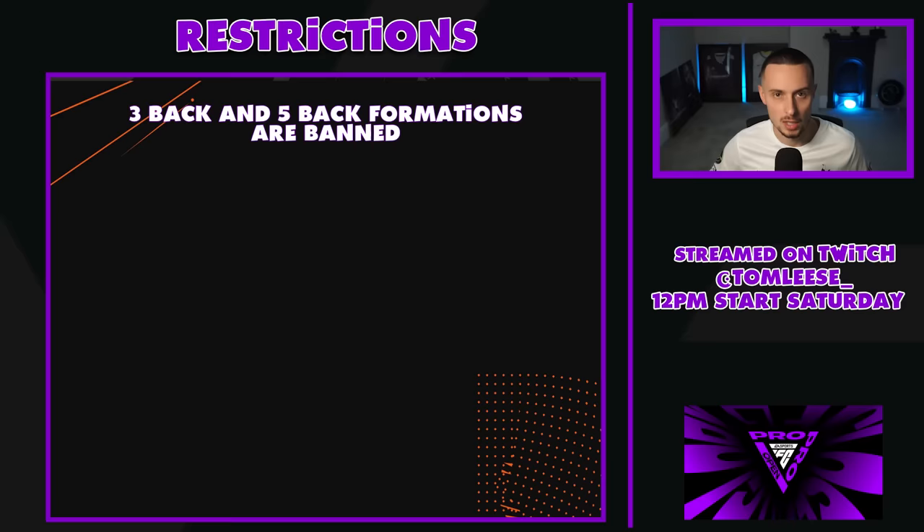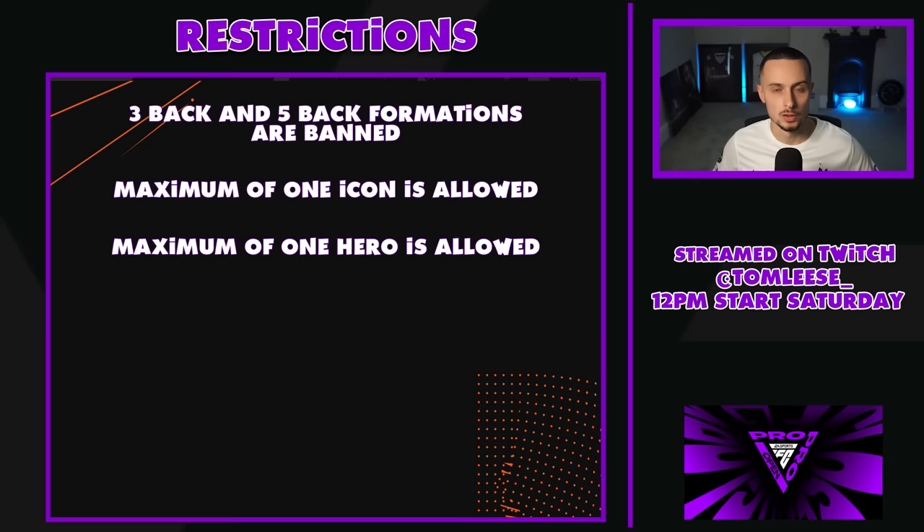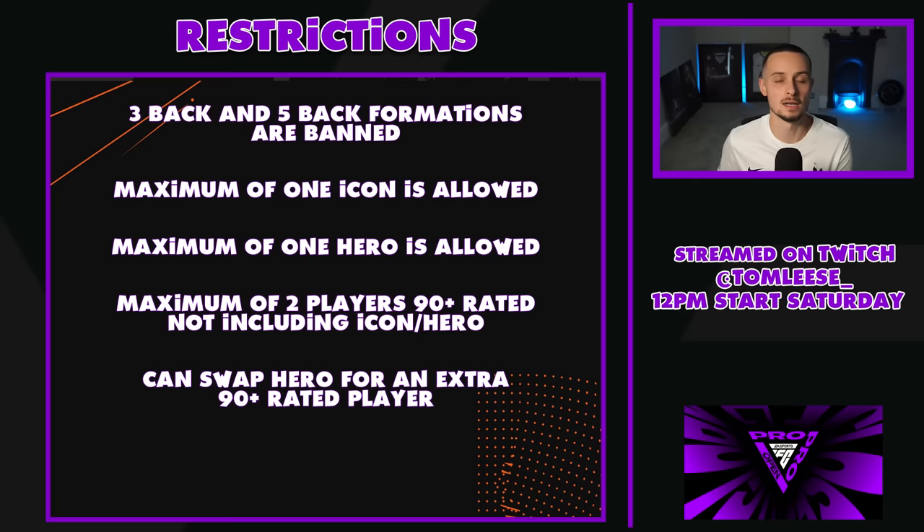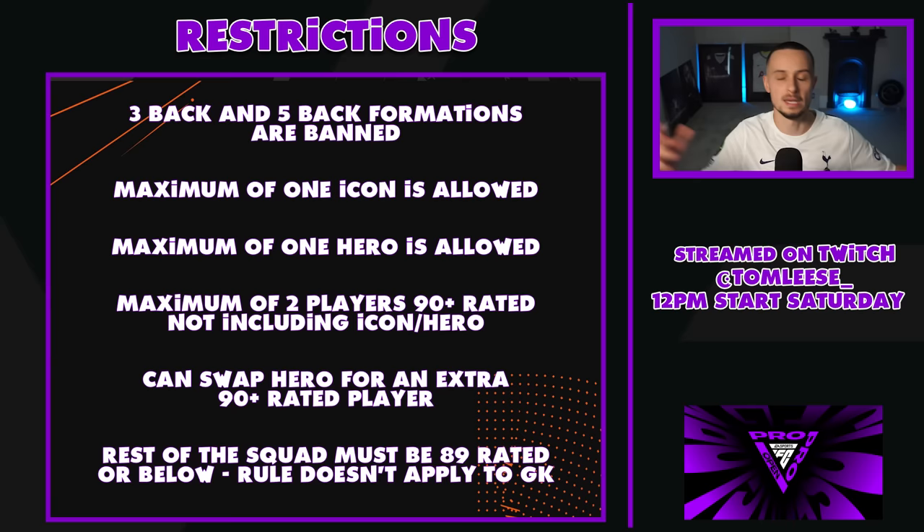EA have changed and we now have restrictions. The restrictions are as follows: you are allowed a maximum of one icon, a maximum of one hero, and a maximum of two players 90 rated or above that aren't icons or heroes. The catch is you can swap your hero out for another 90 rated player — so if you really like three 90 rated players and don't want a hero, you can have one icon and three players above 90 rated. Every other player in the team must be 89 rated or below, and this rule doesn't apply to the goalkeeper.